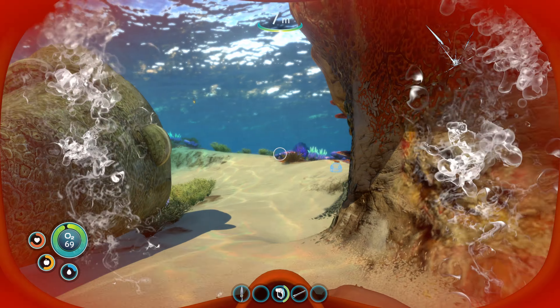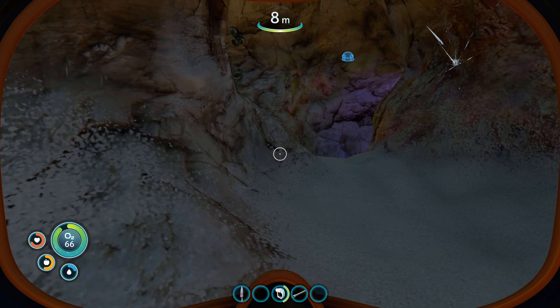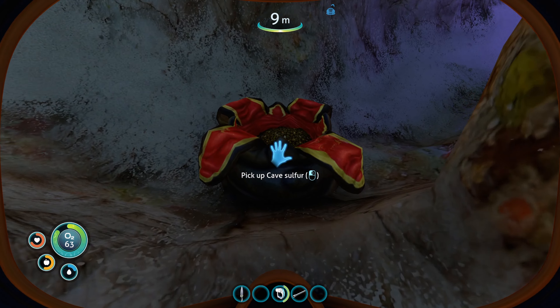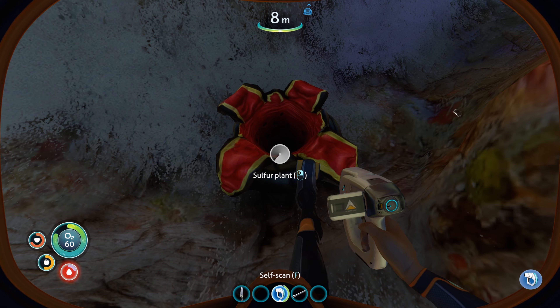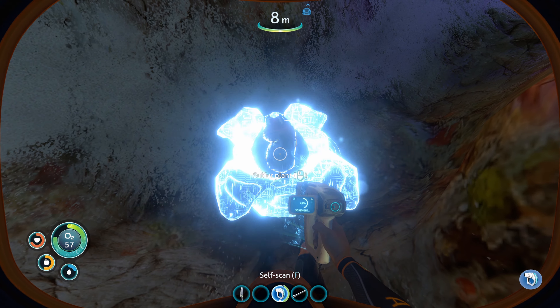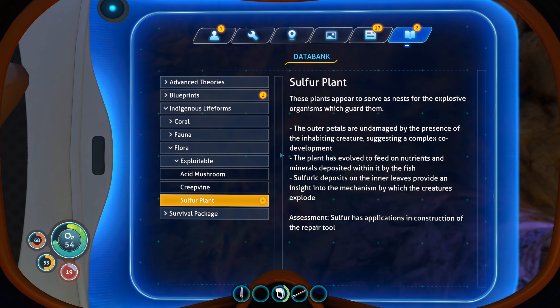New blueprint — radiation suit. We need fiber mesh for that. Good thing we already know how to make that. So, radiation suit — I guess we might find ourselves needing to traverse some areas that might be irradiated thanks to the explosion. I guess we need to try and go to the ship anyway. Even though it's exploded, perhaps maybe there's some stuff there that we'll need to scan, as we do need to unlock some more technologies.